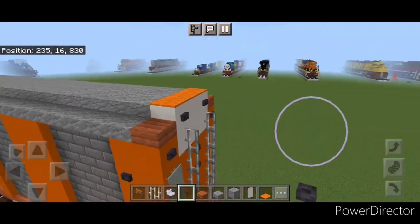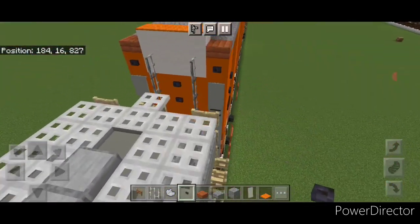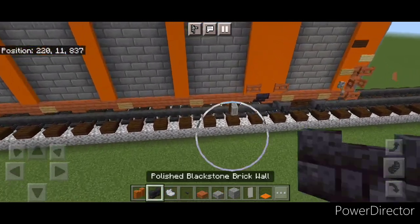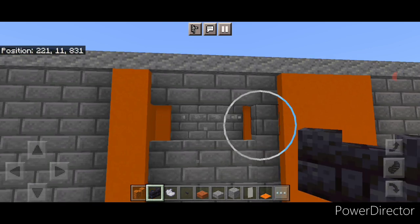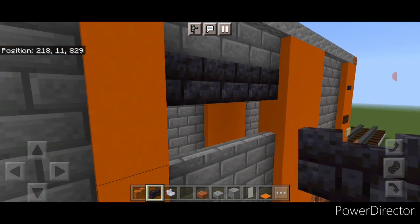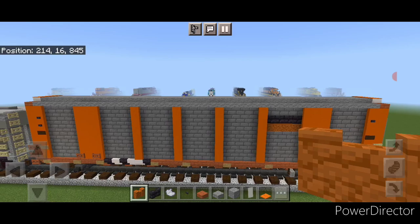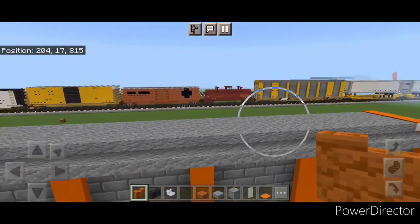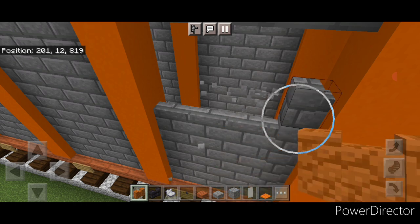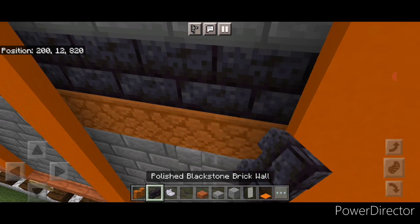Then take a blackstone button and put one here and here. Do the same thing on this side — put a button here and here. Now we'll do where the logo is — come up here and knock out these four walls and another row of four. On the top, put four blackstone brick walls, and under it four red sandstone walls. That represents the BNSF logo. Then do the same thing on the other side — knock out two rows of four walls right here, put four red sandstone walls on the bottom and four blackstone brick walls above it. And now the logo's on this side too.